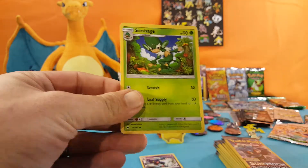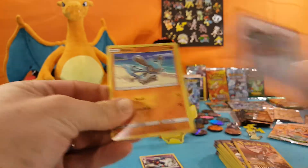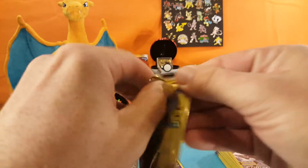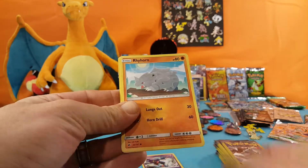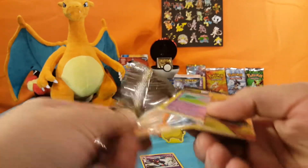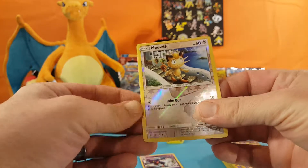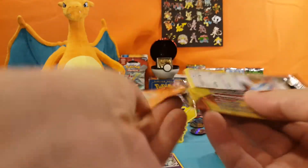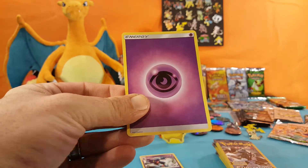Next few packs: Raichu, Weavile, and Fire Energy. Tangela, Rhyhorn, and Dusclops. Espurr, Meowth reverse, and a Porygon 2. Porygon, Amoraroma, and a Psychic Energy.